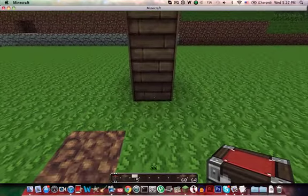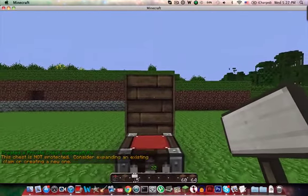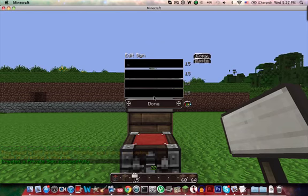First of all, you want to put down a chest that you're going to put the items you're going to sell in. Next, you want to put a sign above that chest. By the way, if you're wondering why my sign thing looks like this, it's because I have a mod for setting up signs to make things easier. If I can find the mod, I will post the link in the description — it's really helpful.